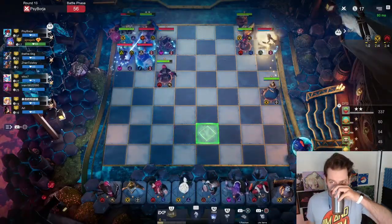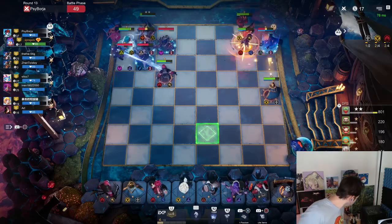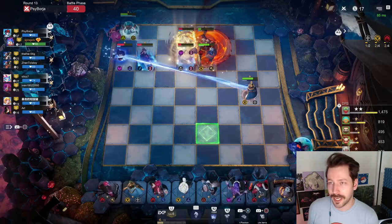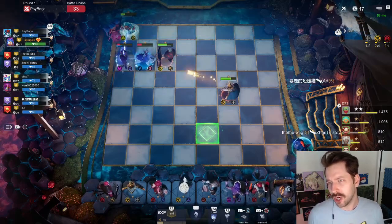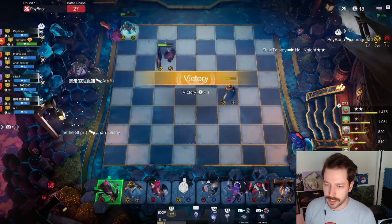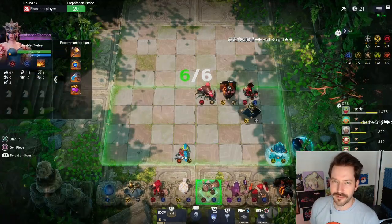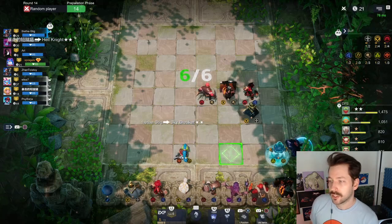I'm taking a sip of my coffee here — coffee time on Jake's YouTube channel. I'm selling sword man for some money. Oh, strange egg! I'll hold onto the strange egg. I don't have anyone I want to start with it right away, but if I find a sun chaser shaman or a storm shaman I'll strange egg him. Again, all we're looking to do here is get to level eight very, very soon.